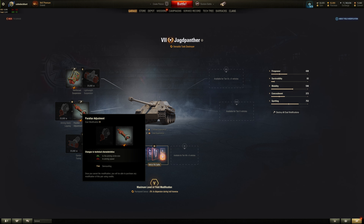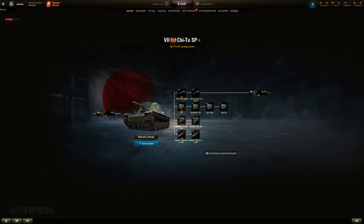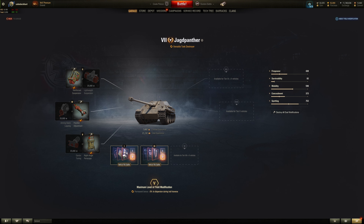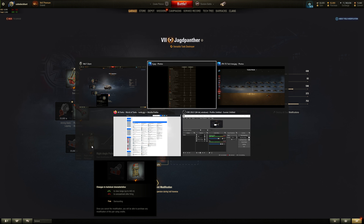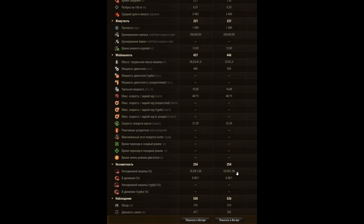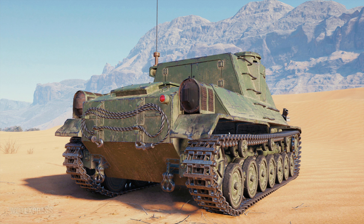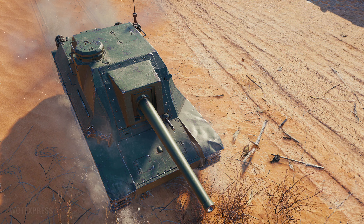For field mods, choose accuracy over aim time — aim time is already very good at around 1.9 to 2 seconds on paper, so go with better accuracy at the cost of some aim time. For the next choice, go with view range over camouflage after firing — since you're sniping, camo after firing is already not great. So probably a 6, maybe 6.5 out of 10. It performs a little better than the higher tiers, and it's a better sniper and camping option than a large Holo-type vehicle.